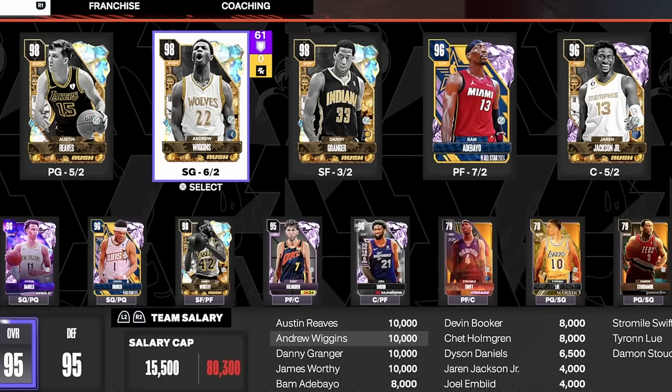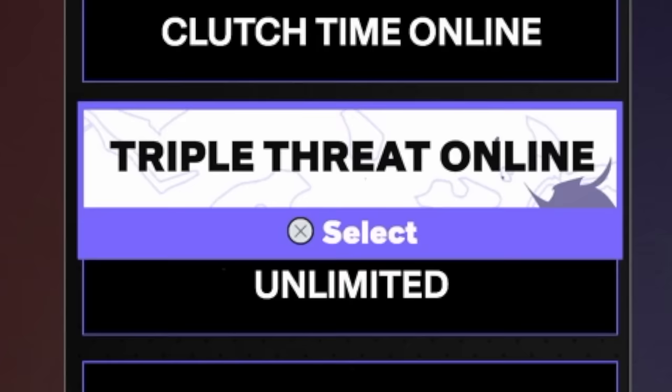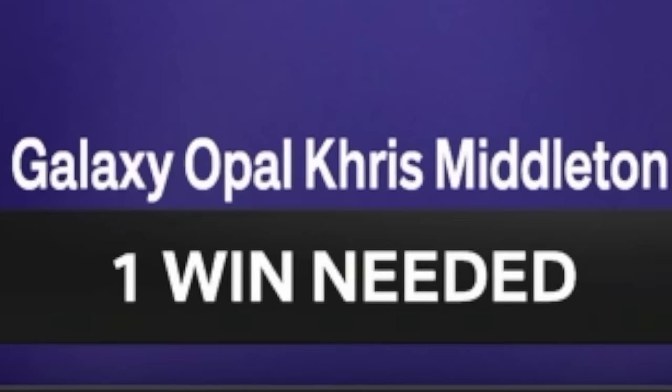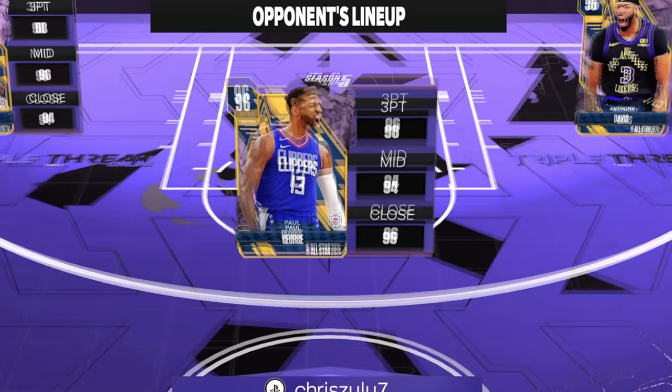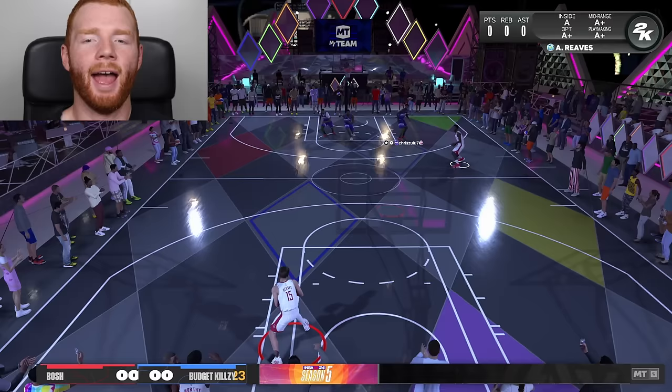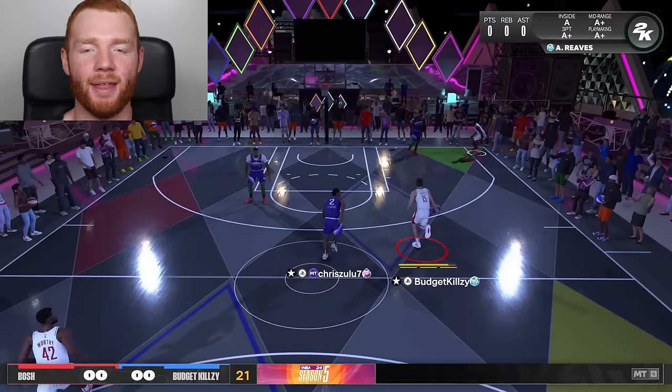We've already made so many changes to this team, but we've got our two Galaxy Opals so far this episode. You may be wondering who is the third. Because I've been grinding so much off camera, I've played a lot of Triple Threat Online, and we're only one win away from getting Galaxy Opal Chris Middleton. I think he will slot instantly into our team. All we have to do is win and then we get another Galaxy Opal.